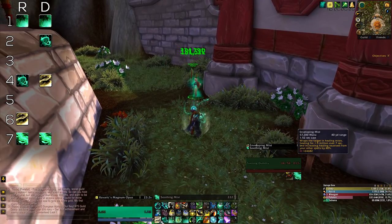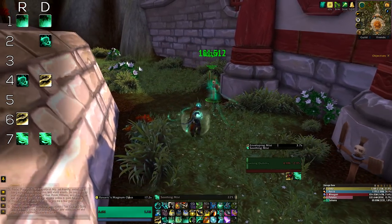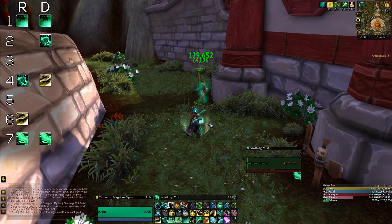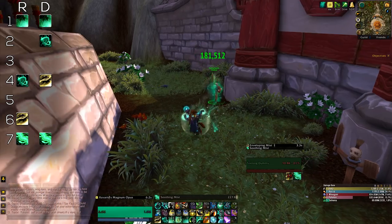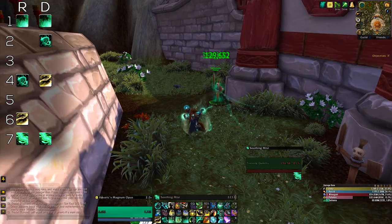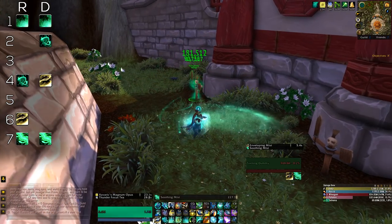Enveloping Mist is quite expensive on mana, so you want to reserve it for moments you really need it — almost like an emergency. Your Soothing Mist will heal far more with it active, but remember the 30% boost works for every single one of your spells, so that means Vivify and even the Renewing Mist HoT. Using Soothing Mist is a good way to conserve mana and should be enough to top them off. It's your emergency heal, especially with Thunder Focus Tea that makes it instant cast.